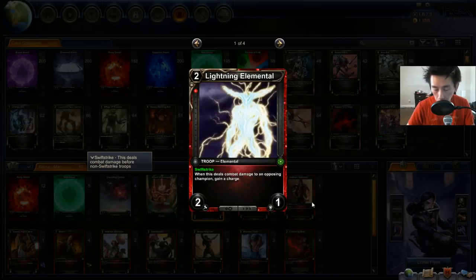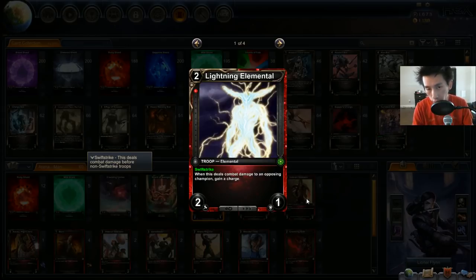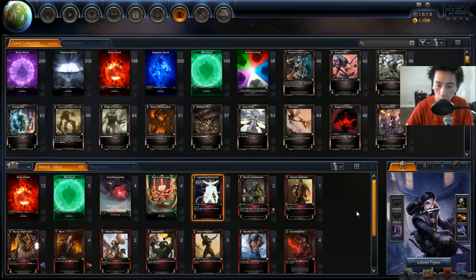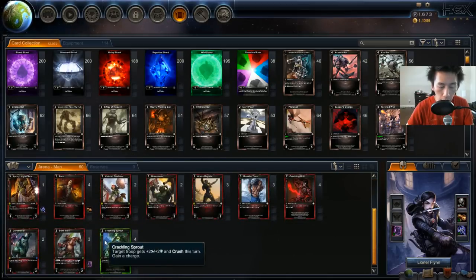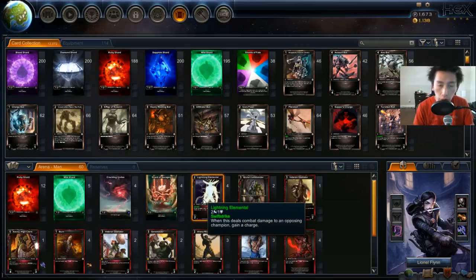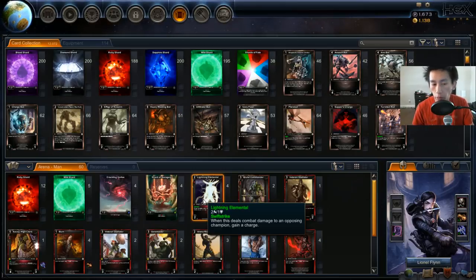Also, the lightning elementals — when this deals combat damage to an opposing champion, gain a charge. Because it has swift strike, you can double up the power on the Gore Master, since it swift strikes first. Also, using Crackling Sprout or the Stink Trolls on the lightning elementals means that even if they block, if you deal one point of crush damage to your opponent, it still doubles up the Gore Master. Very, very helpful.